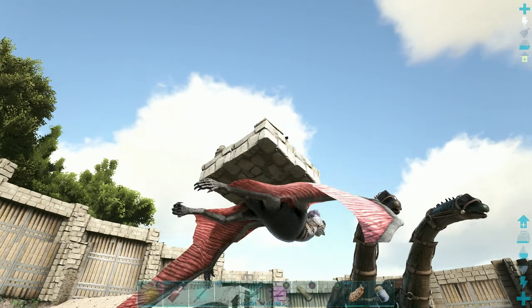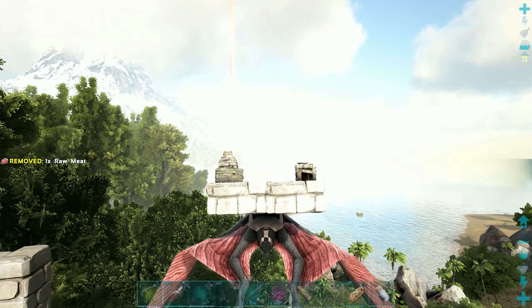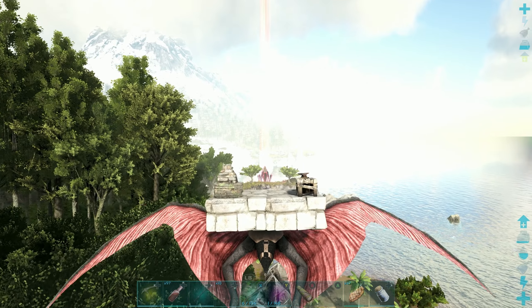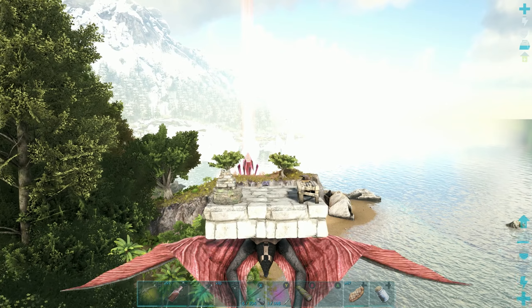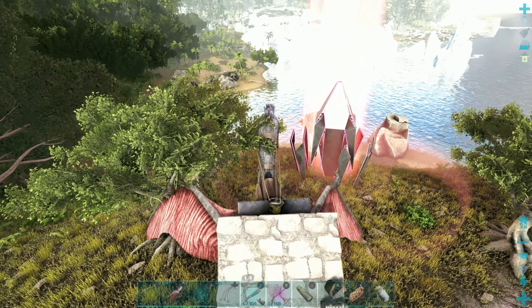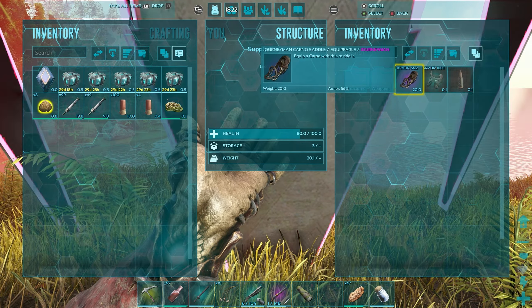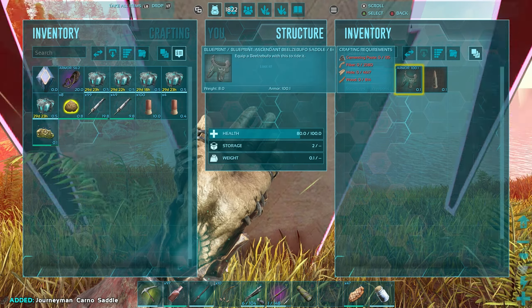All right, off to the winter wonderland to find us a Yutyrannus. Hoping I can find a male and a female, mate them together, get an imprinted beast. I know yudas are like super rare so we'll see. Oh my, that's a red drop right there — come on! The whole red drop just for me. All right, come on big money — swear to god if it's another doorframe we're not doing this. What do we got? Journeyman ascendant toad saddle and a blueprint for assault rifle ammo. Ascendant toad saddle — that's not too bad.